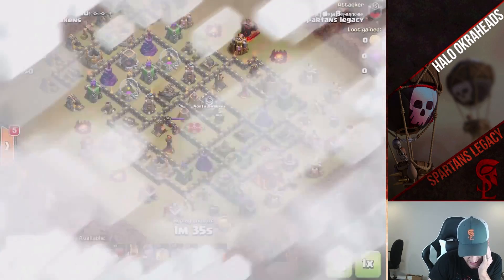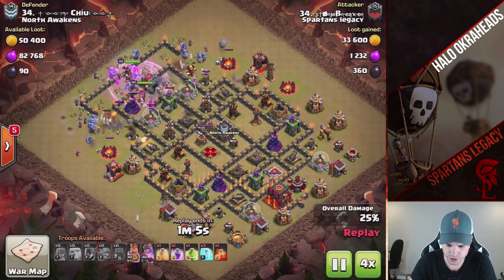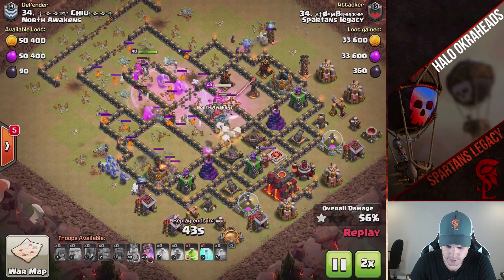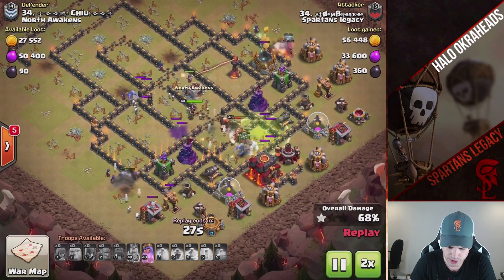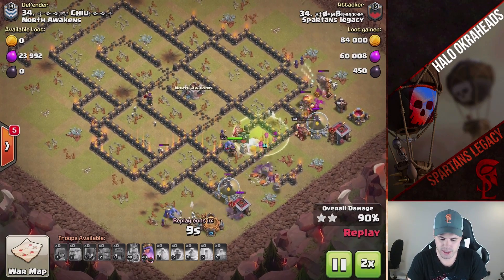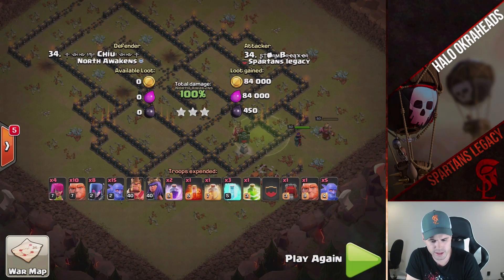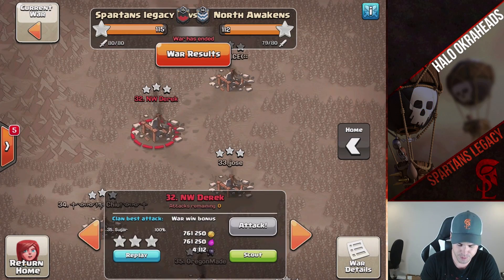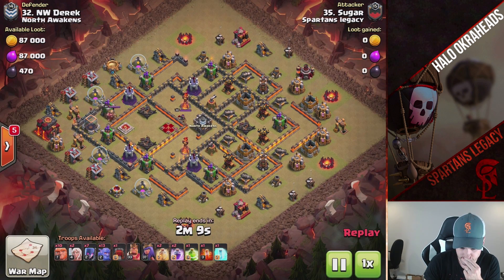Let's try Stormbreaker — he's got a bowler witch, so we're gonna quadruple time it. Wow — nice use of the freeze. Doesn't even need a jump spell. I made a video — I don't think jump spells are needed in the bowler witch anymore. If you can guarantee your ram surviving, you don't need jump spells. Bring two extra freezes if you need to freeze those inferno towers, or bring a heal or something. Nice attack from Stormbreaker. I skipped over Sugar — another bowler witch. You know what? I'm going to chill it there.